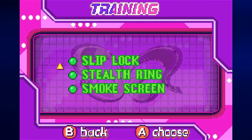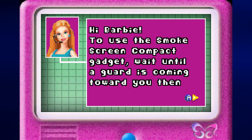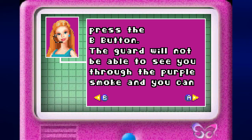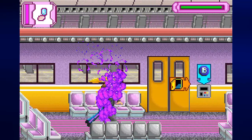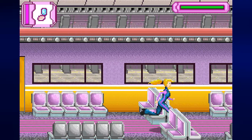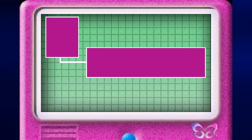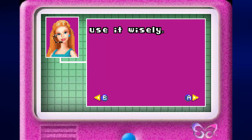And now for the last training module for now: the smoke screen. To use the smoke screen compact gadget, wait until a guard is coming towards you then press the B button. The guard will not be able to see you through the purple smoke and you can sneak by. Let's make sure he doesn't see us before we throw that. To switch gadgets, press L or R. You cannot use two smoke screens at the same time, so use it wisely.